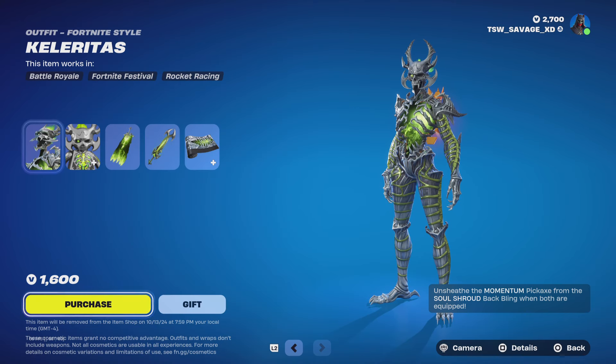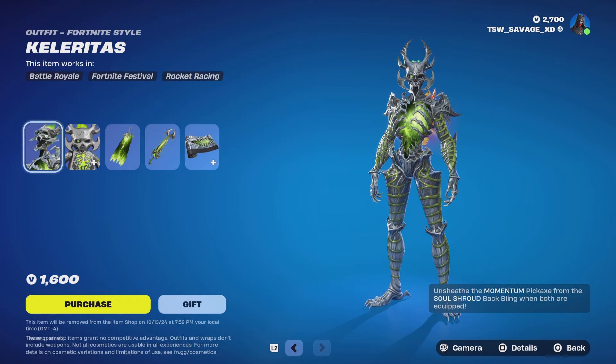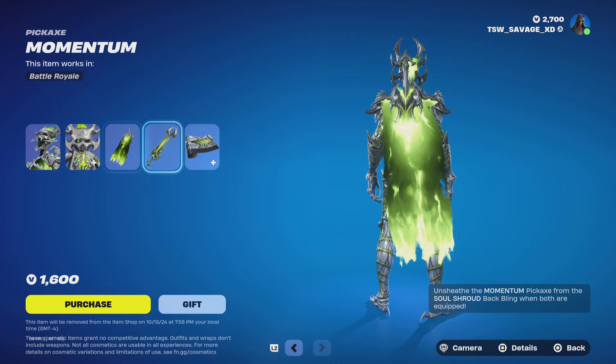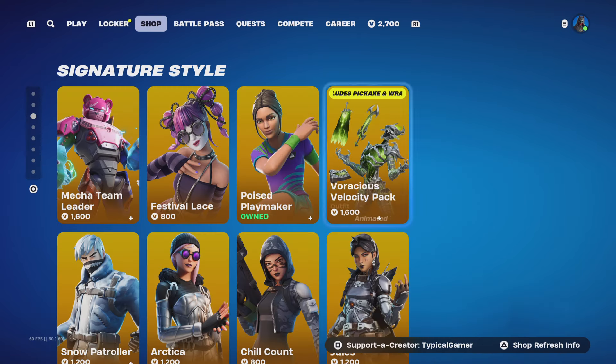The Voracious bundle includes the Killeritis skin with no styles, the Soul Shroud back bling with no styles, the Momentum pickaxe with no styles, and the Acceleration wrap.